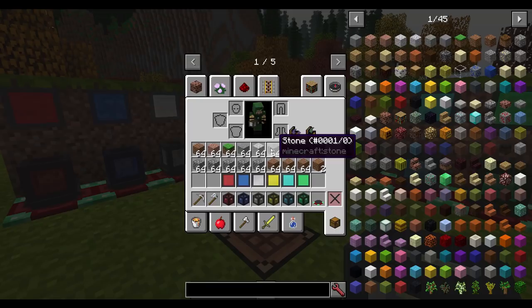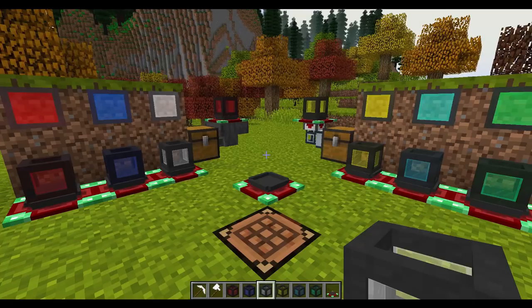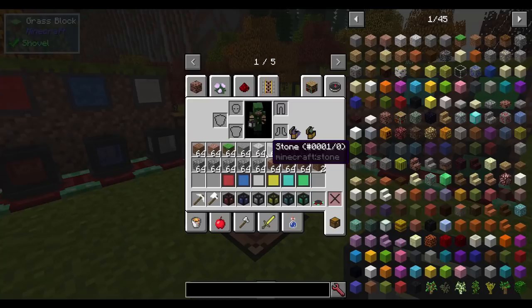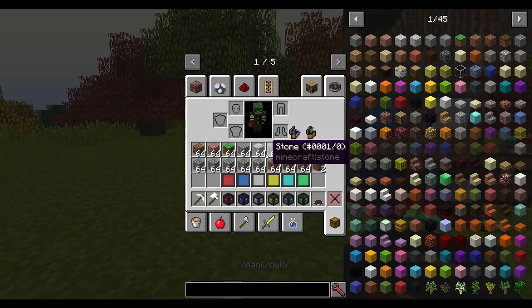The idea is that if you are mining things — let's say I've been mining for a while — I've got all sorts of junk like dirt and cobblestone. I'm using a silk touch pickaxe, so I've got a bunch of grass blocks and andesite and diorite and granite. I've got so much stuff and I don't have any room for the ores I'm going for. This mod looks to remedy that by making these Dank Nulls.